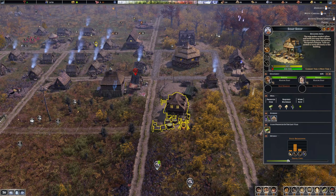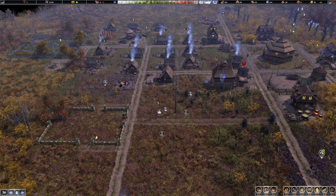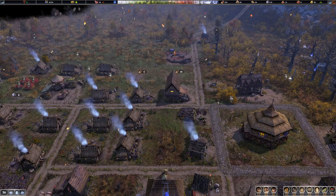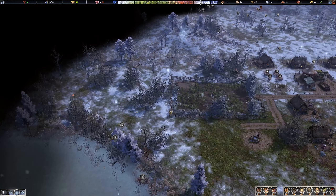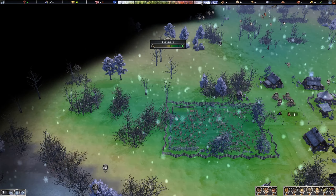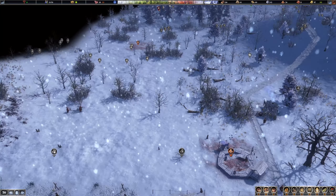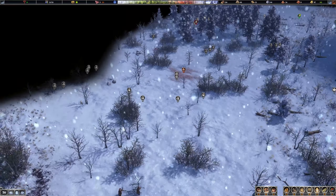We are producing soap — this will increase happiness, I think, because when people are cleaner they will be happier. They're cutting down stone, and when these are built we should build a trading post. Then I'm thinking of extending this farm or building another one — probably a large farm over here, because I think the hunter and the guard tower will keep the wolves in check.